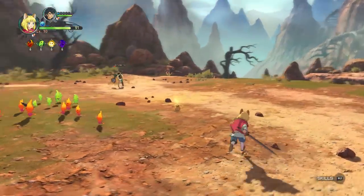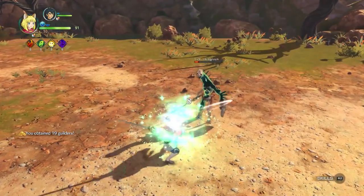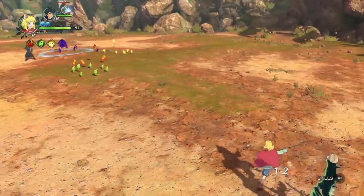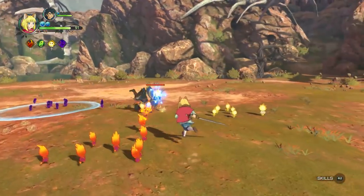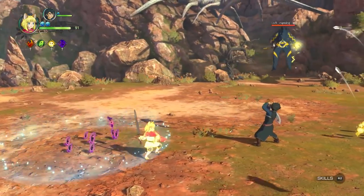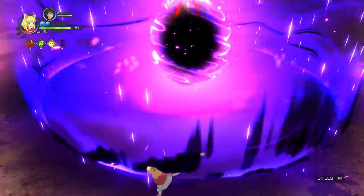One of the screenshots we put out today also shows different costumes you're able to equip. We just showed one image of Evan wearing Oliver's costume — Oliver being from the first game. He was wearing the blue tunic, right? That looks so cool — that is a nice callback to the first game.